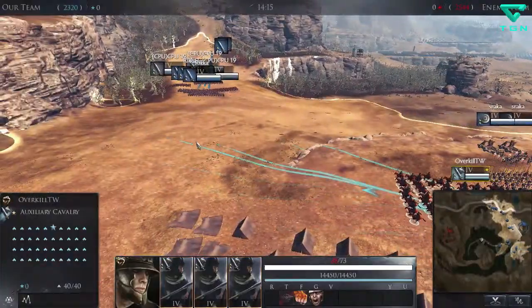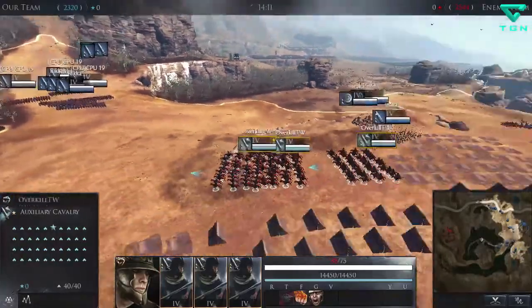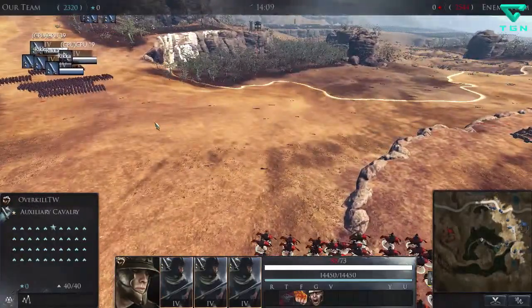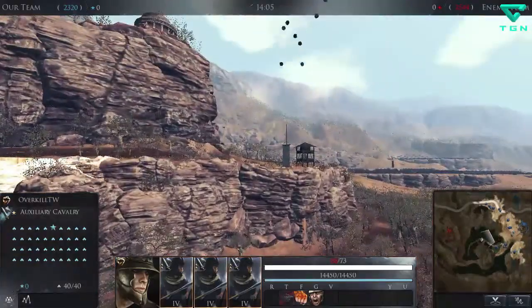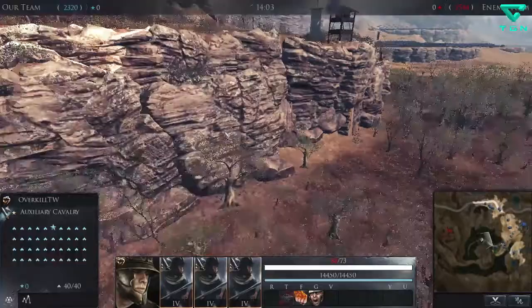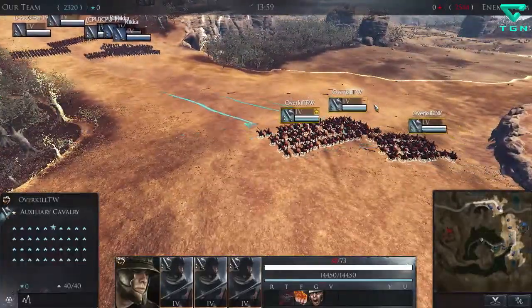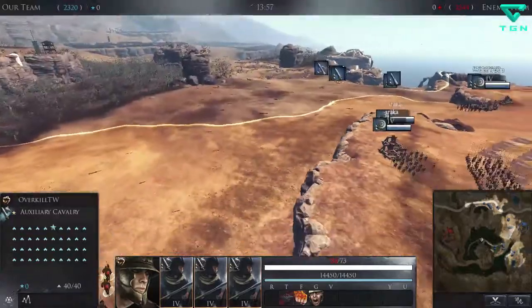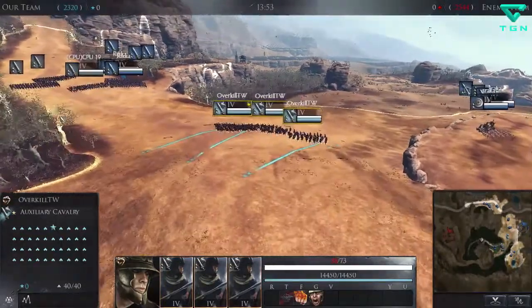The only problem is I kind of need to be everywhere and I definitely can't micromanage units all over the map. There's some preliminary artillery firing right there — didn't hit anybody. I think I'll stick to the low ground with these guys and park them around here so I can react as the battle unfolds.